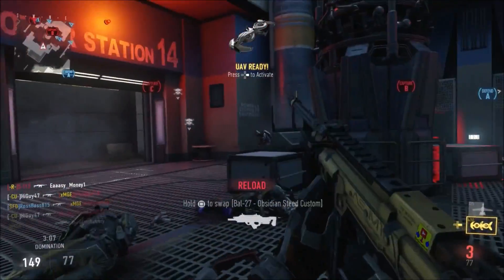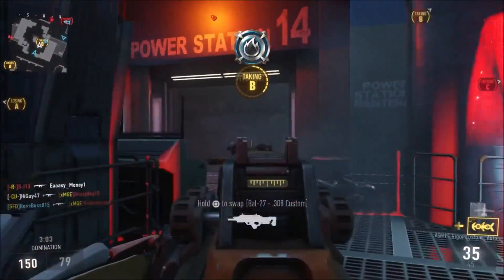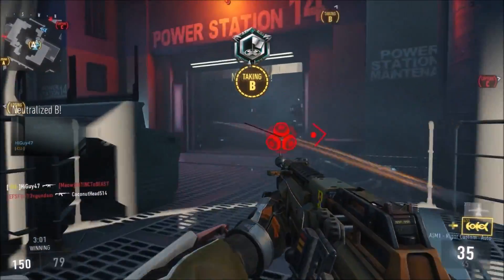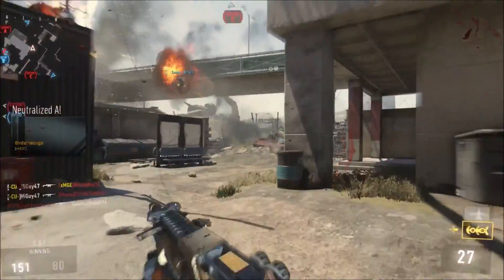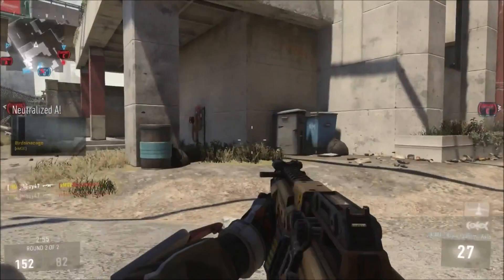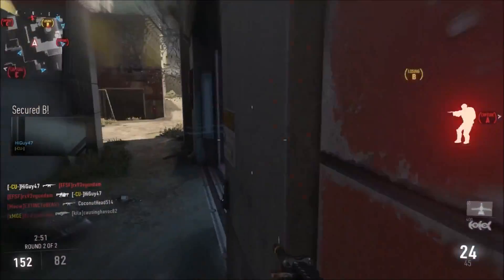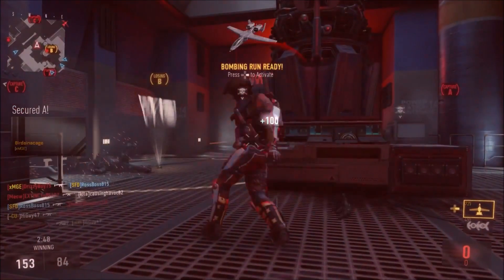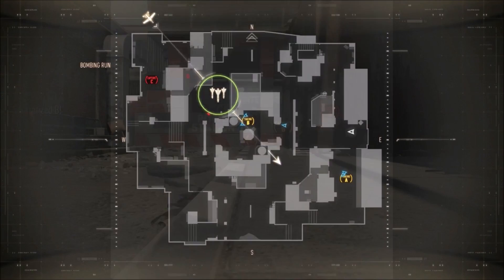The first specialist character we're going to be covering is Ruin. He's one of the more seen of all of them. His power weapon is the Gravity Spikes, which is a powerful shock wave — you slam the two spikes into the ground and it kills. It's got a pretty large range around it from what I've seen so far. His ability is Overdrive, which allows him to run at a faster pace, about three times faster.